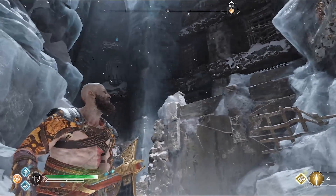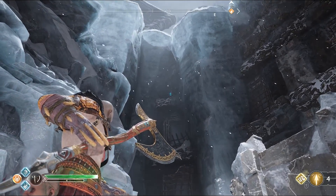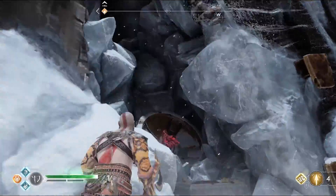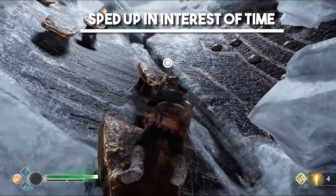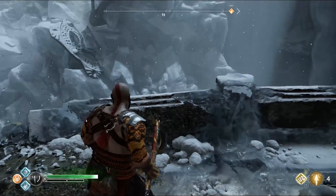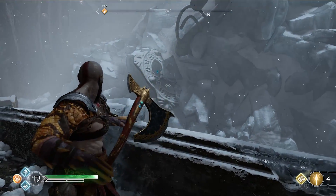Starting from the gate, look up to the left to find the first seal. Then climb the ledges to the top area. Once at the top, turn around to find the second seal in a hole in the debris.